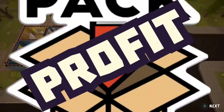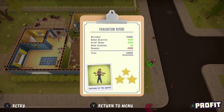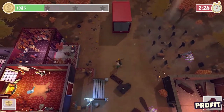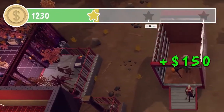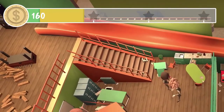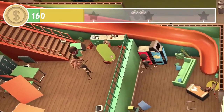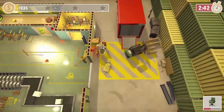And finally, profit. You made it! There are three stars to be earned on every level, and the bar in the top left-hand corner will let you know how well you're doing. If the bar is green, it means you've sent the van and that money is essentially in the bank. If the bar is yellow, that means if you send the van as it is, that's how much money you'll make. And if the bar is red, that means you broke everything.